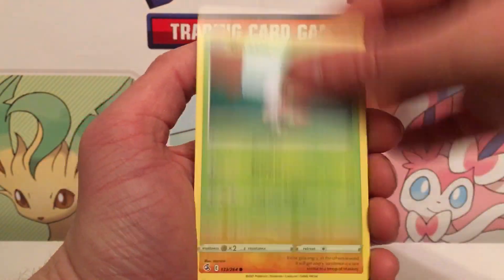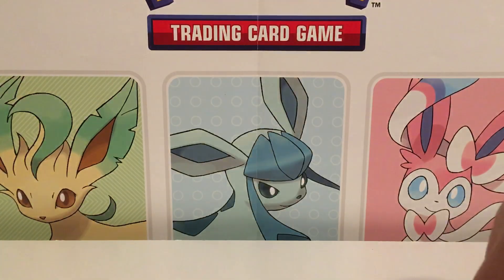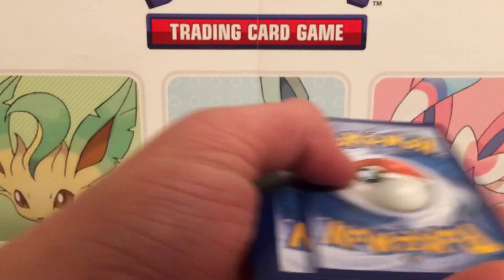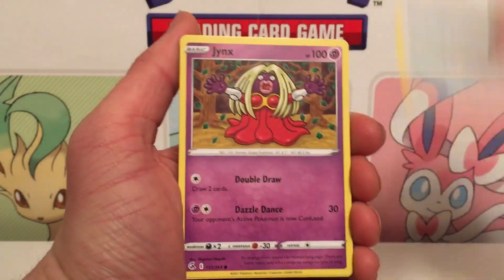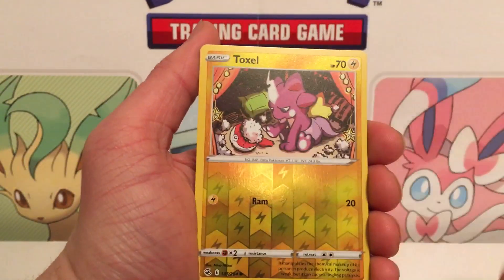We got a holo rare — okay, still a hit technically. I noticed that these Building Battle Boxes are actually really cheap. You can get a whole case for about $135 on TCG Player, which is 40 packs. That's not bad, though a booster box is 36 packs for about $100.